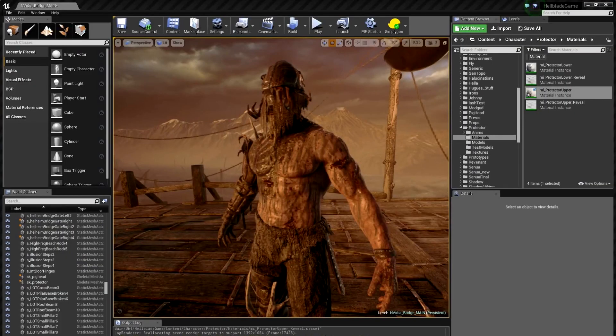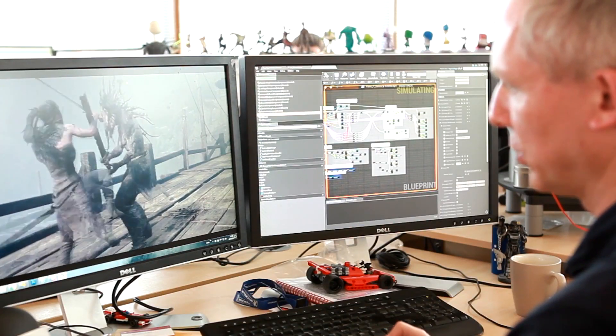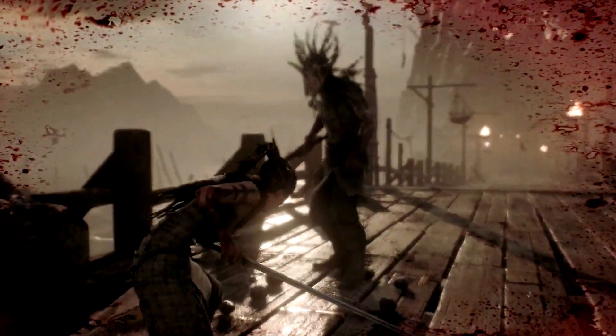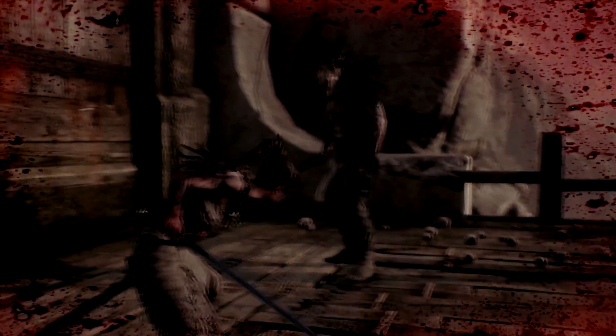We show enemy health with visible cuts and bleeding, and we show Senua's health with a combination of post-process effects. If I let Senua get hit here you will see blood splats appear onto the screen, and then as you get more wounded we bring in a vignette and slowly desaturate the screen as well.